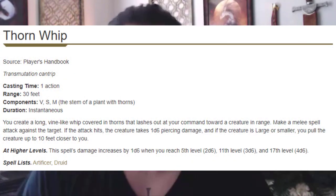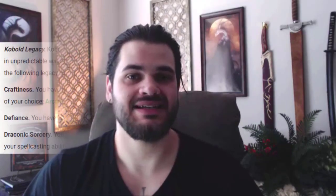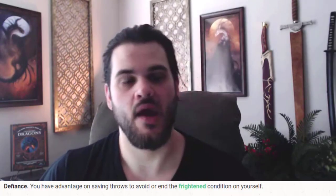We get a second cantrip from druidic warrior, and I'm going to take thorn whip. That gives us a mid-range option out to 30 feet, and I'm especially going to use it to take advantage of that 10-foot pull. A favorite use case is if we're fighting someone else who's mounted — we can use thorn whip to pull them off their mount, maybe misty step on top of it, and roll with it. As a kobold, we also get the choice of a cantrip, some skills, or resistance to the frightened condition. If I don't know anything about my team, I'm taking the cantrip — something like firebolt for a 120-foot range option. However, if we have teammates who excel at ranged combat, I might take the resistance to frightened to make me a better frontliner who is less susceptible to crowd control.